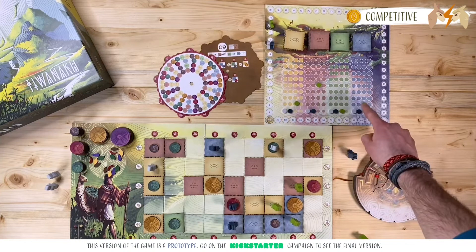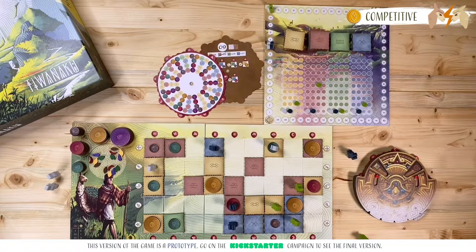I will score as many points as the number of diversity points of my column at the level I just attained. In this case, I will score two points. You can see that it's better to discover different types of terrain as you explore, rather than specializing in just one.